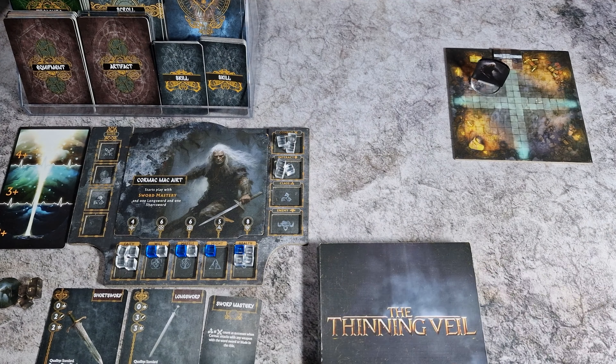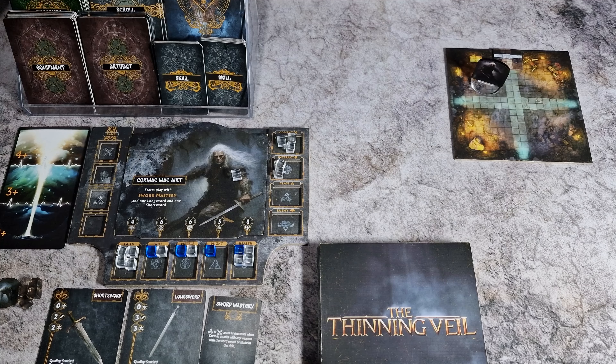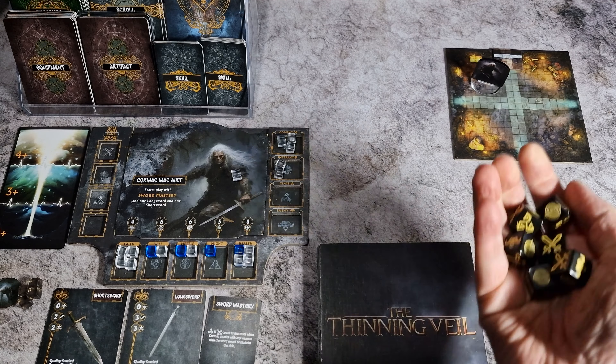As detailed in another video, it costs any action to begin to explore. Cormac begins his round by exploring the tile he's in, making a search to see if there's any treasure to be had.